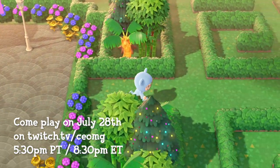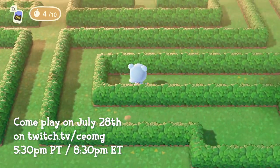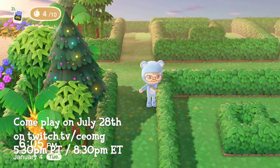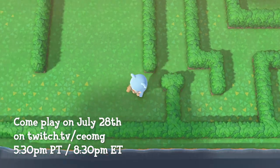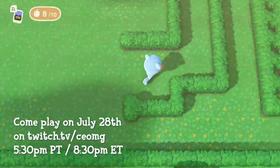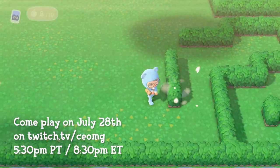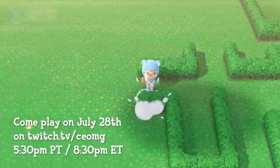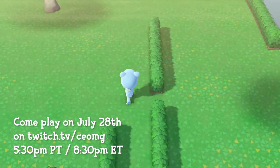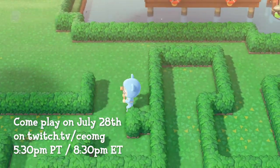On July 28th at 5:30pm Pacific Time, 8:30pm Eastern Time, I will start the livestream and pick players for each round using a random draw. I will hold multiple rounds of the game, so many people will get the chance to play. As a thank you to my Twitch subscribers, aka members of the Blue Bear Cult, they will have twice the chance of getting picked in a random draw. Subscribing on Twitch is equivalent to becoming a member of a YouTube channel and it only costs $4.99. If you happen to be an Amazon Prime member, you have the ability to subscribe to any Twitch streamer for free — all you have to do is connect your Amazon account to your Twitch account to get a free sub and twice the luck to visit my Labyrinth Island.